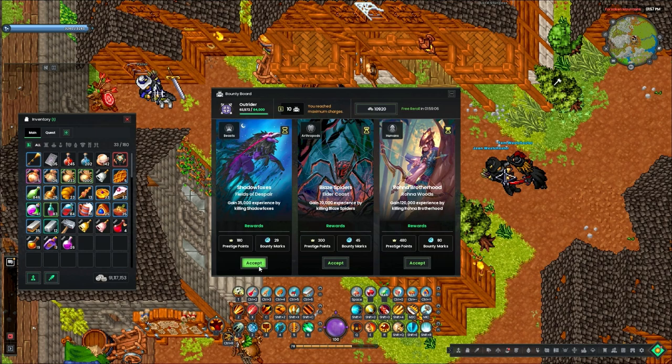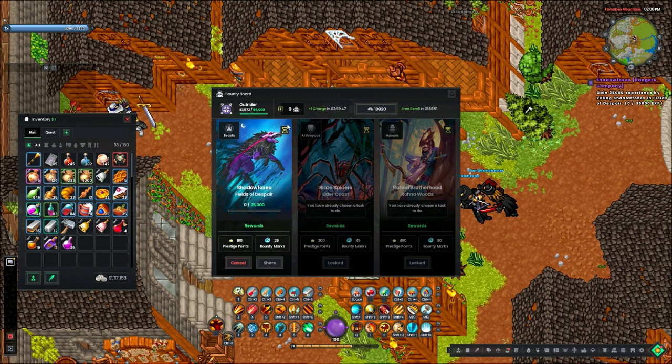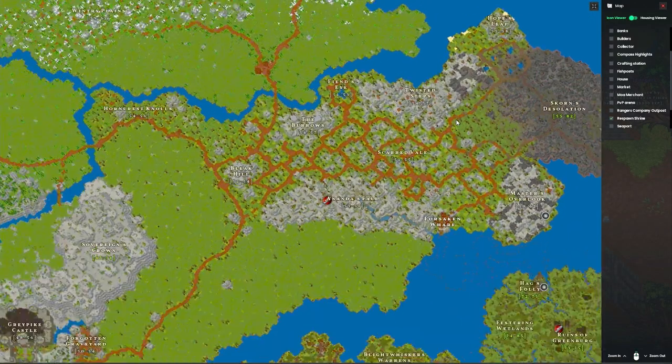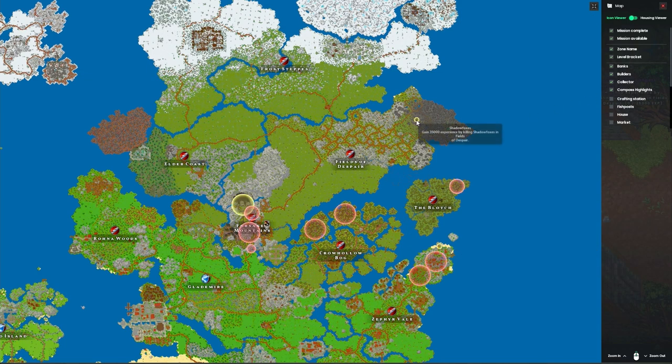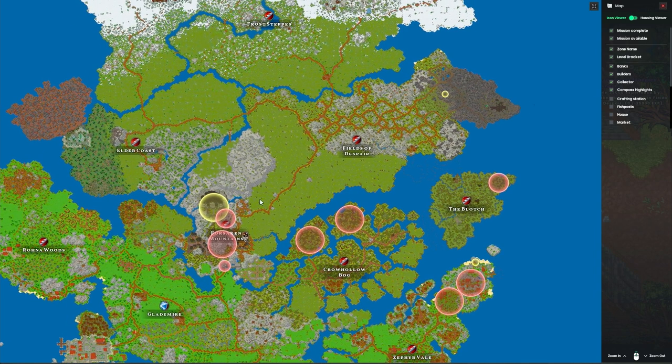There we go. We got a small one after like 500k. You can share your ranger board quests, so if you know somebody else that grinds here a lot and they regularly do the ranger boards here, you can get them to share the quest with you. The reason why I get the quest first is because I think it's compass highlights. So you can see here, this is the entrance to the Shadow Foxes.